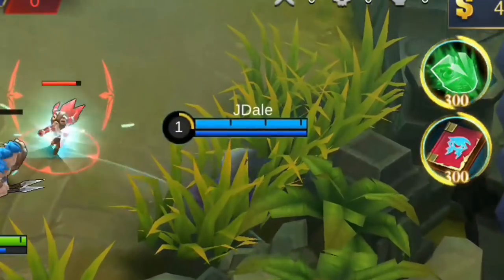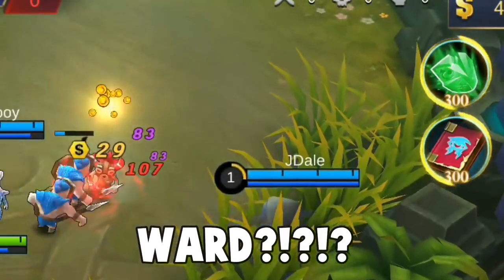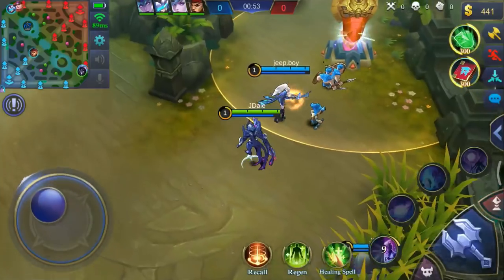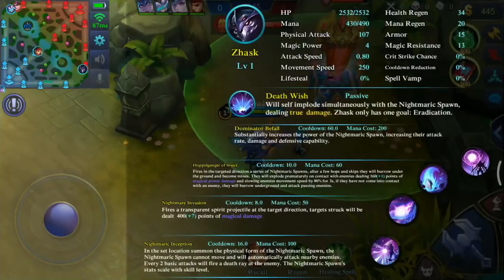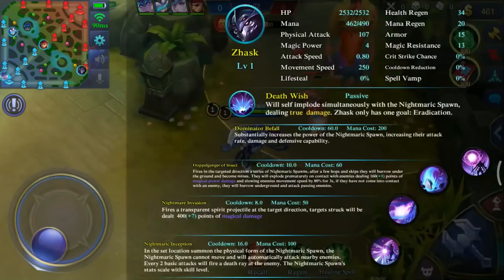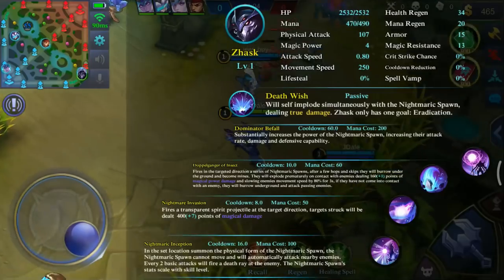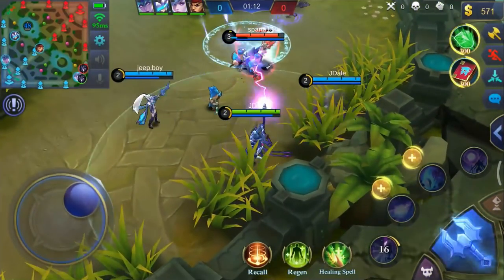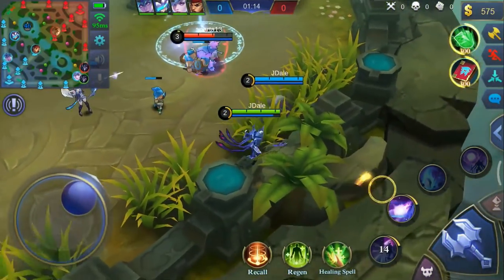This hero summons a ward that basically attacks and deals true damage. His passive skill is called Death Wish — it will self-implode simultaneously with the Nightmaric Spawn, dealing true damage. Zask has only one goal: eradication. Basically this guy is OP.